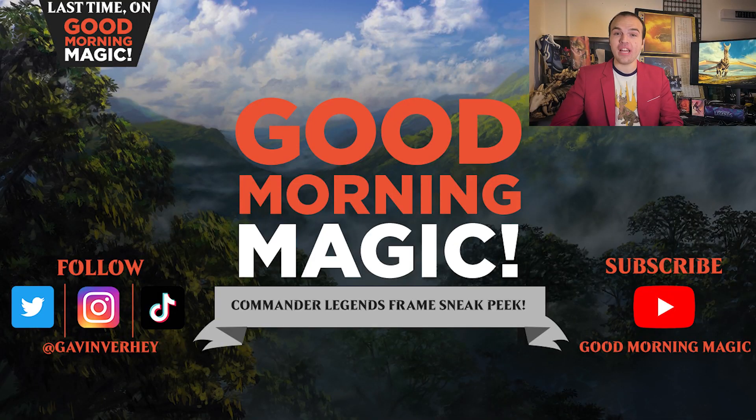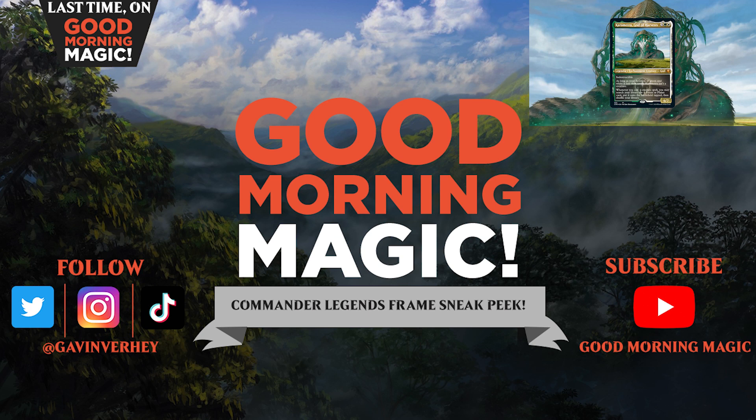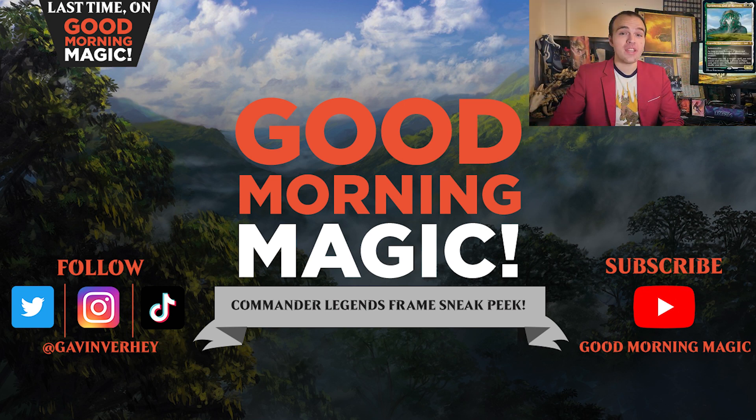One of the 32 reprint legends coming to you in Commander Legends is Karametra, God of Harvest. This popular Green-White commander from the original Theros block shows up here. Play some creatures, accelerate your mana — what's not to love? And all of these foil-etched cards, Karametra included, can be put into your deck if you open them in draft or sealed, so keep an eye out.